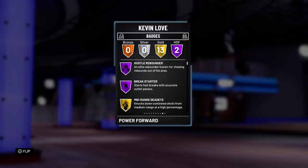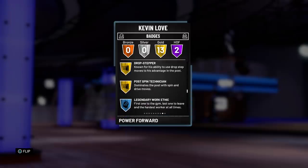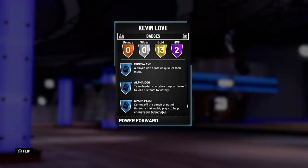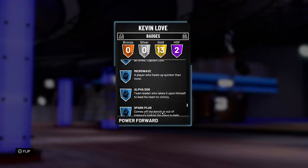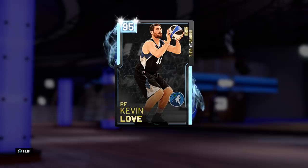Looking at the badges, this man has two Hall of Fame badges — Hall of Fame hustle rebounder and Hall of Fame break starter, which could be pretty nice especially when you're trying to get the fast break going right away. He also comes with brick wall, deep range dead eye, mid-range dead eye, bruiser, difficult shots, pick and popper, corner specialist, tireless scorer, catch and shoot, and all the post man badges as well.